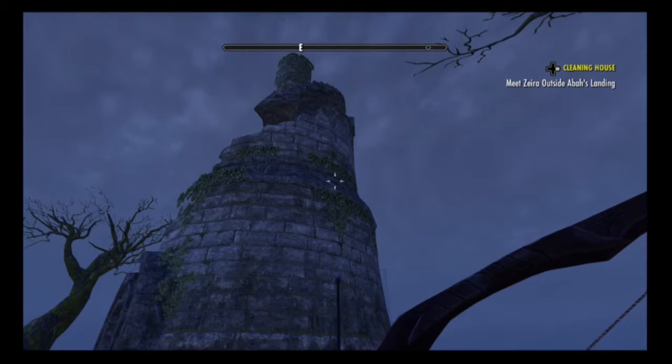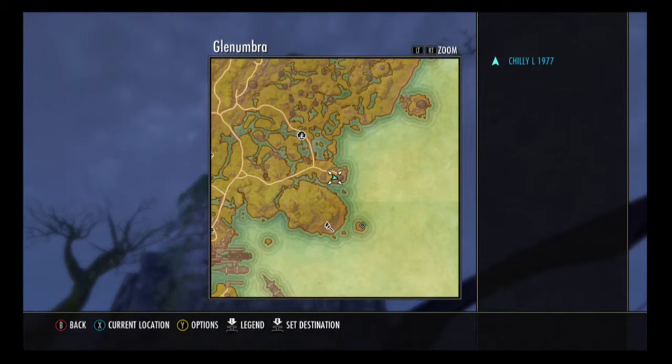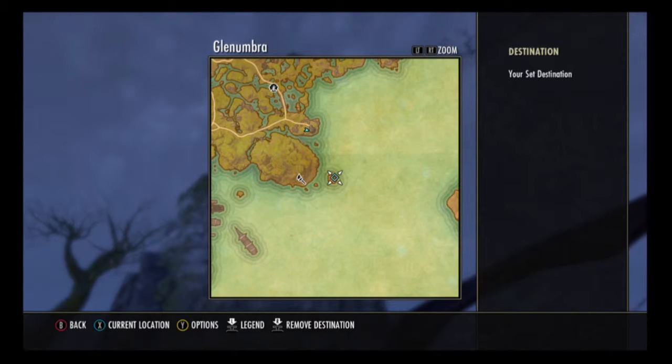Hello fellow scrollers, today we're here with Glenumbra Treasure Map number four. We're going to be on the east side of Glenumbra this time, right to the east of the Mines of Kuros on this little island.